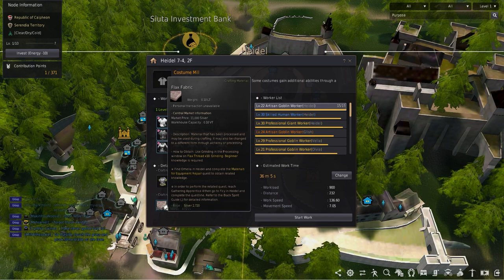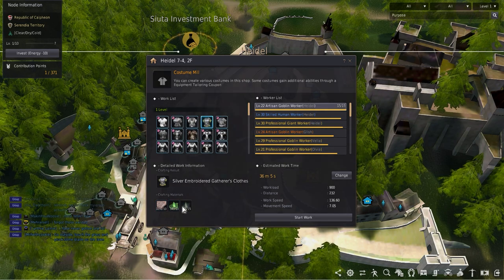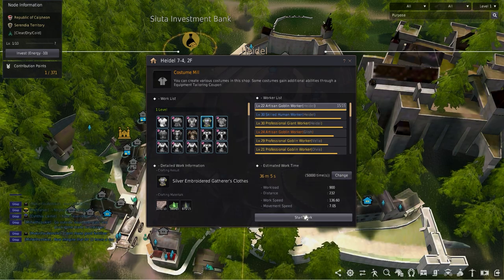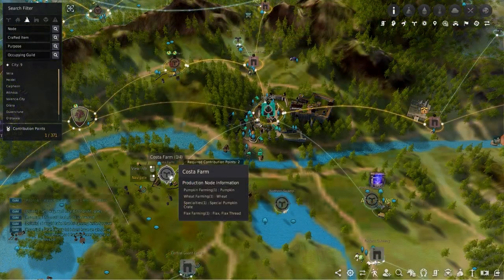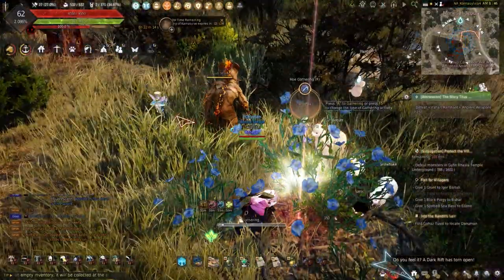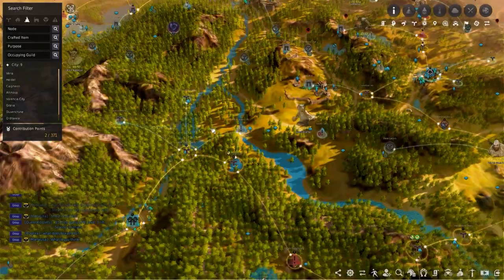Crafting your own can be done at any costume mill using 10 Flax Fabric, 10 Trace of Fars, and 15 Blackstone Powder. Flax can be gathered using workers on either Costa Farm, Morietta Plantation, or Kamasov Temple. Flax can also be manually gathered around Medea.